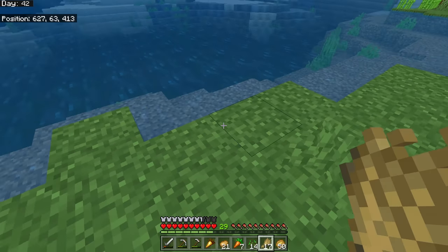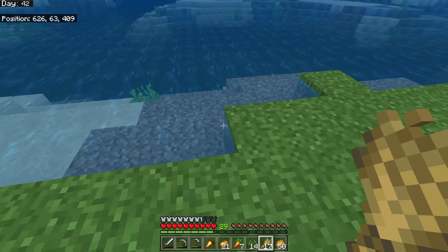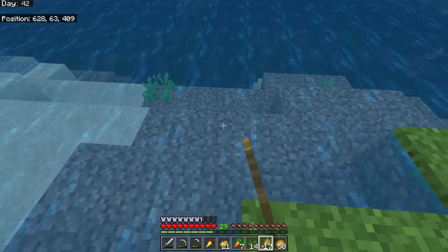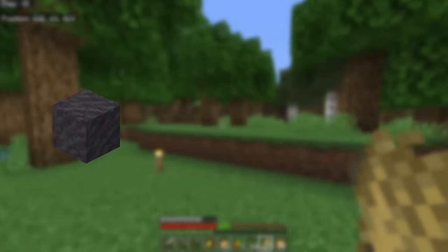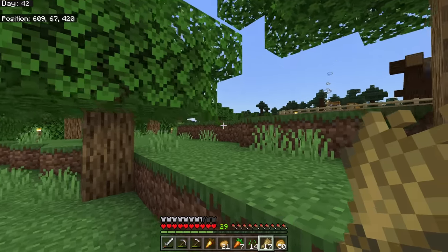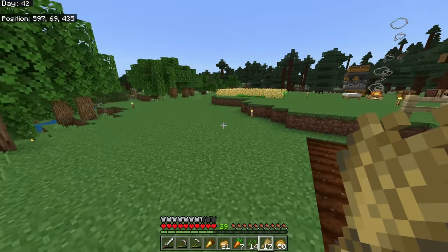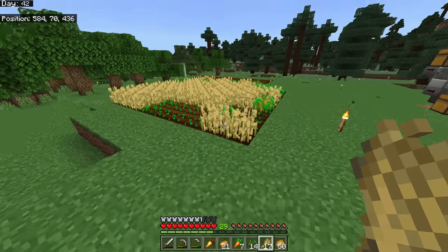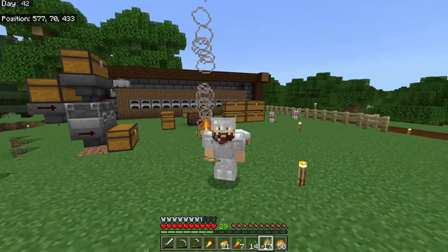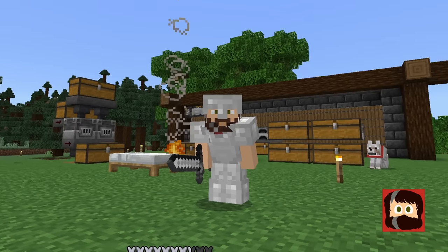There's one final use for wheat. If you find mud — either in a swamp biome or by clicking a water bottle on dirt — you can combine mud with wheat to get packed mud, which is an absolutely awesome looking block. We'll be using a lot of it later this season, which means we're going to need a lot of wheat.